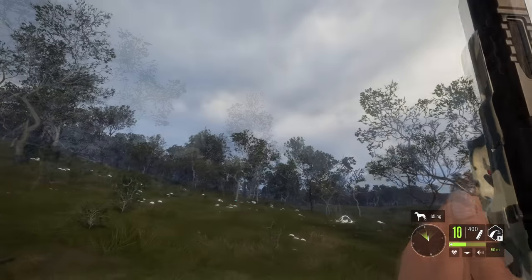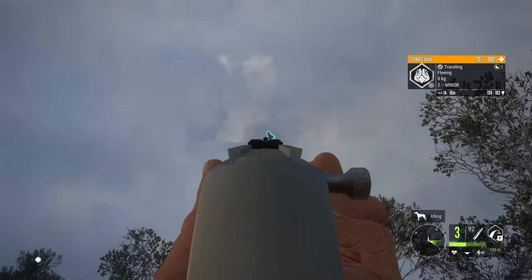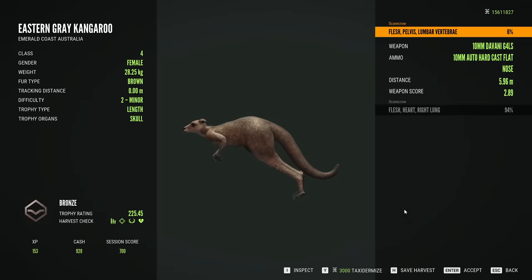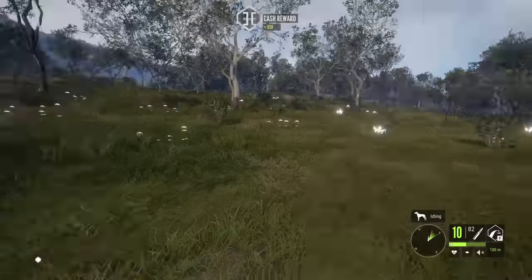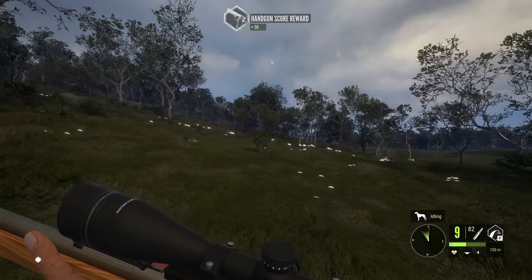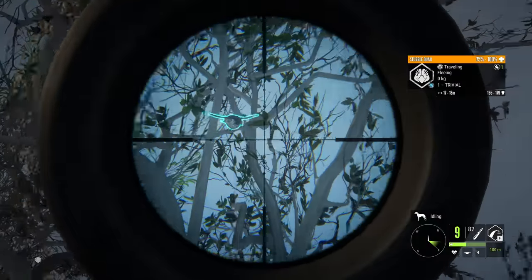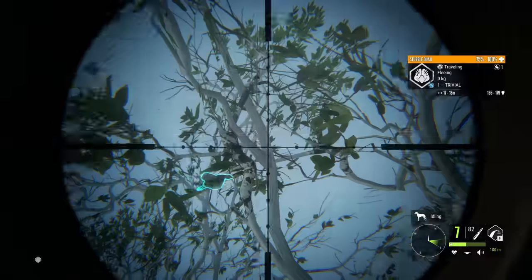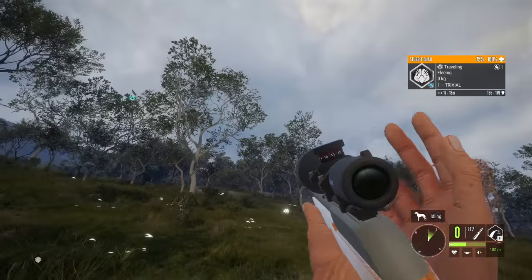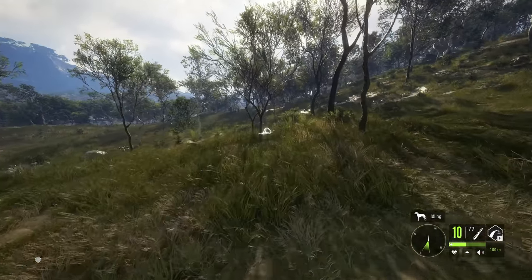Oh, my gosh, we got quail too. We are starting to see a bunch of them go by. Also, what is up with the stubble quail being impossible to hit with the iron sights? I really feel like any time I try to iron sight them, they just never die. There's one — there's a couple over there. I feel like I'm leading them properly, but I can never seem to hit them.